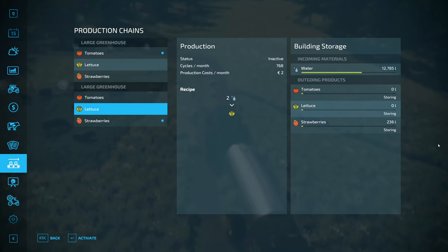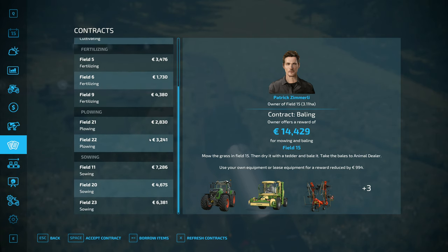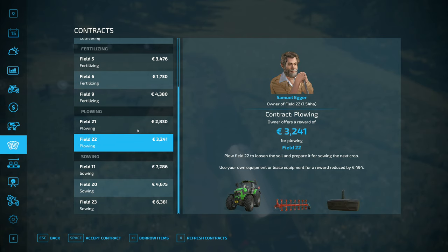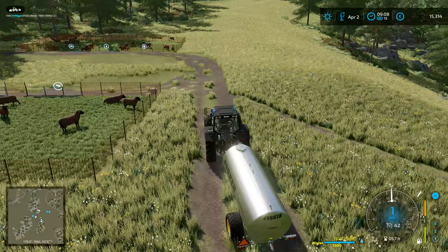Is there another contract we could do? Maybe earn just a smidgen more money. Those aren't worth it — I'm not getting involved in another baling contract; it takes too long. The ploughing jobs left are quite small, so I'm not going to do those. There are sewing jobs, but I don't want to get involved with them because we've got to be carrying stuff around. So we won't do any more contracts at the moment.